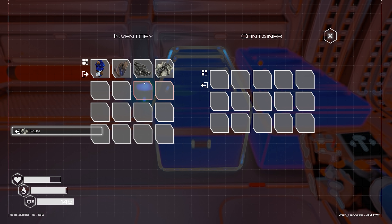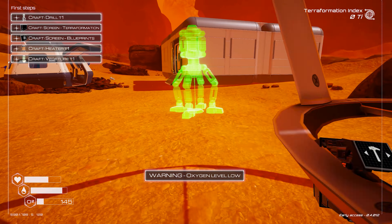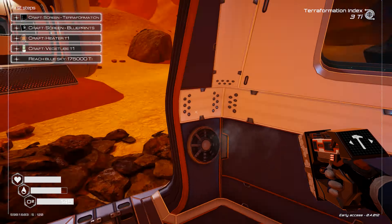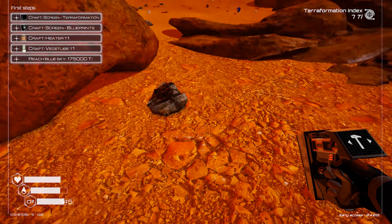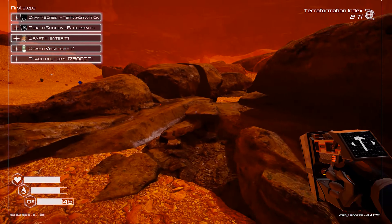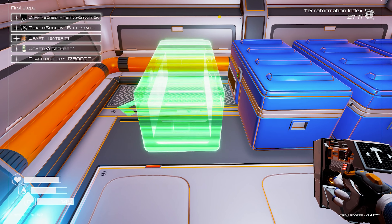As you terraform the planet, you get access to more things. Time to make a drill — that's the start of a long journey. Eat food now. I deconstruct these so I know I've cleared them out. Need a lot of iron in this game, so make sure you're always picking it up — seems to be the most basic resource but it's what you need the most of. I just dump all my stuff at the start and sort it out later.